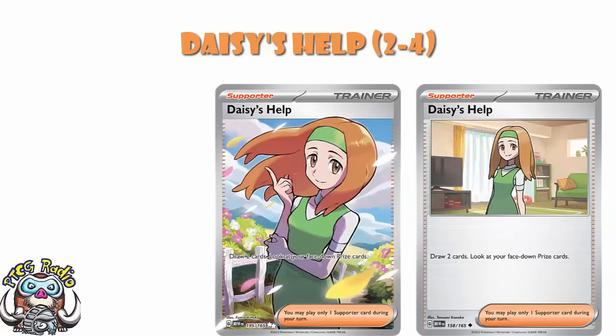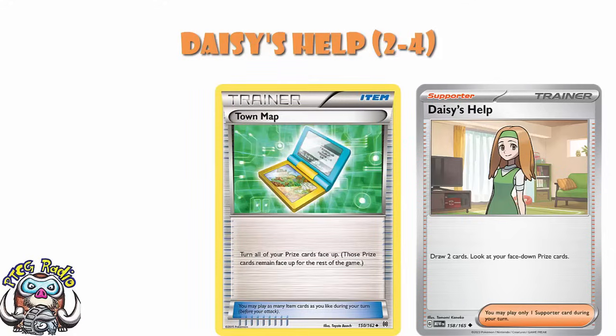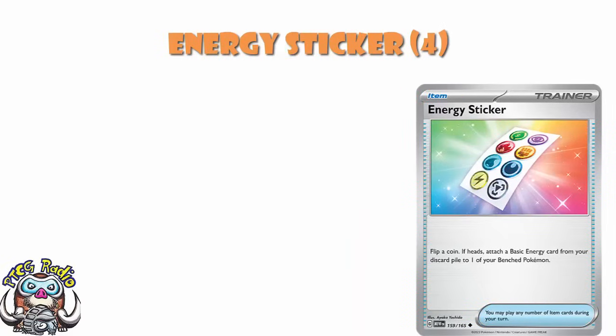Daisy's Help — I'm putting it at two to four copies. You draw two cards and look at your face-down prizes. It's probably a card you're only going to play once during the game, and then maybe you play two in case one's prized. We've seen world champions who have said they need to know what's in their prizes and played Town Map in every deck. This lets you know what's in your prizes — that is big. Energy Sticker: I'm a huge fan of this. Flip a coin — if heads, attach a basic energy from your discard to one of your bench. Universal energy acceleration, albeit inconsistent. Still love it.